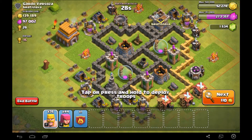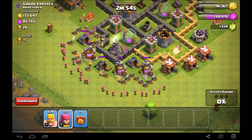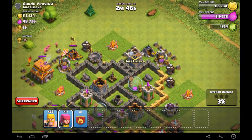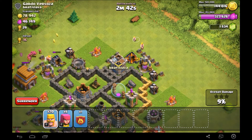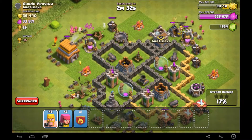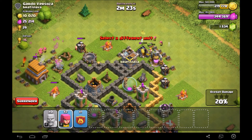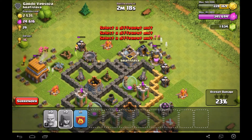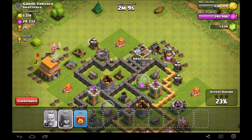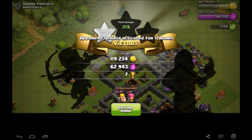For the next one we'll be attacking Gardo versus Olza — I don't know how to say that. But they got a good amount of loot and it's all on the outside again, all in the pumps and mines. And I have barch once again because barch is life. In the comments below do hashtag barch is life if you agree, because honestly barch and all archers is just so easy to do and you get so much loot from it. You put a line of barbarian meat shields then archers right behind them and you just collect all the loot. It's that simple.